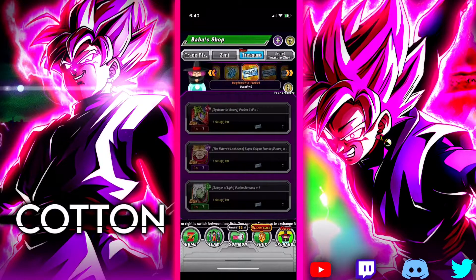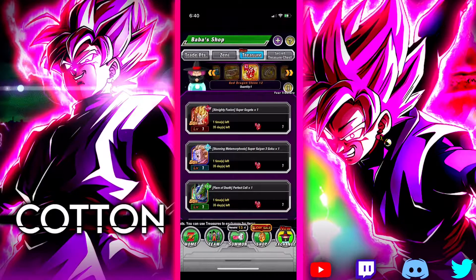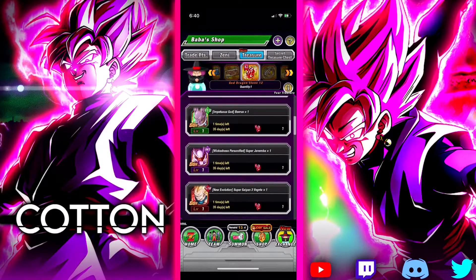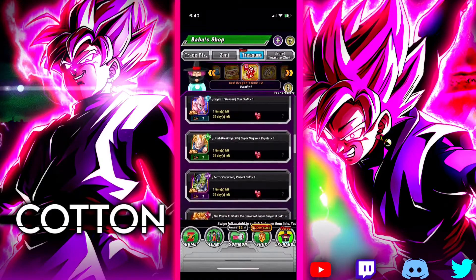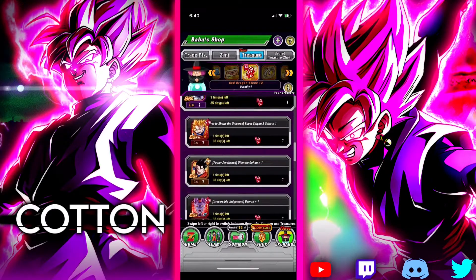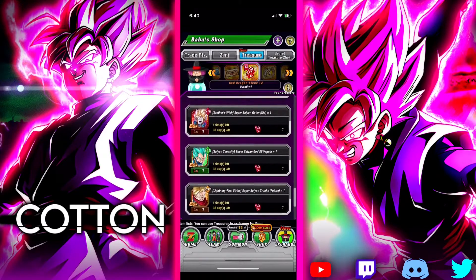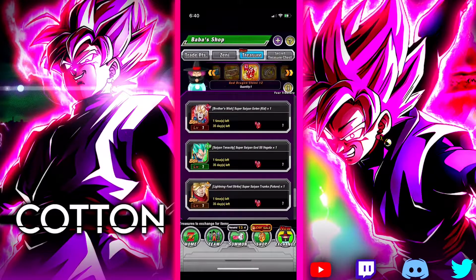For those of you who maybe don't know, this is the Red Dragonstone right here. With this Red Dragonstone, you're going to be able to pick one of these characters from the list of your choosing. What I wanted to talk about in this video is who you should get with the Red Stone and who is the best option.